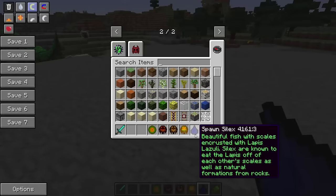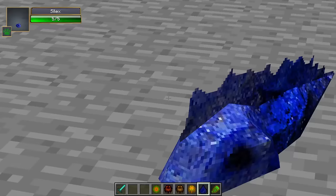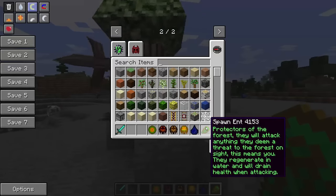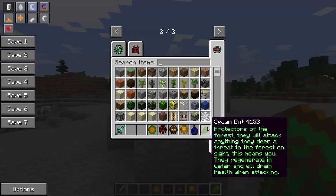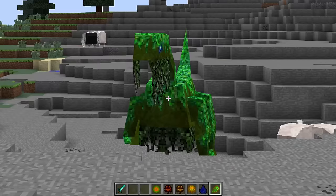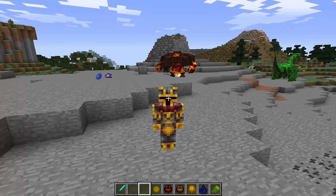I really do like this one. I just like peaceful creatures — I don't like walking around going 'oh no, what's that?' Let's do the Ent. Okay this one looks angry. Protectors of the forest, they will attack anything they deem a threat to the forest on sight. They regenerate in water and will drain health when attacking. I guess Mark was right — we should be quite careful with most of these creatures. That's all 19 creatures for today's episode.